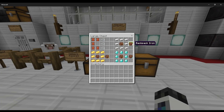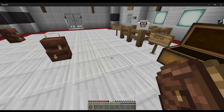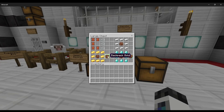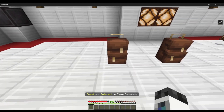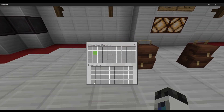You can upgrade this backpack to an iron backpack by taking the backpack, putting it in the center, and surrounding it with iron. This backpack will hold double the amount of space. You can do this once more with the gold backpack, which holds even more space, and you can do it one last time for the diamond backpack, which holds a tremendous amount of space.